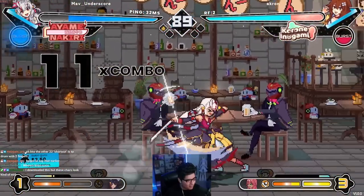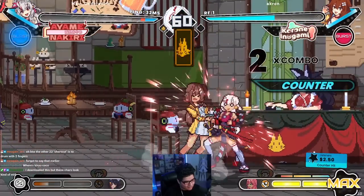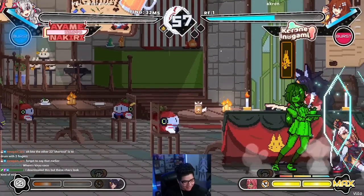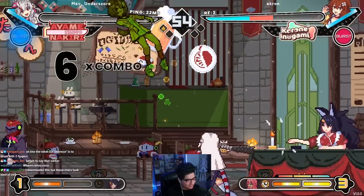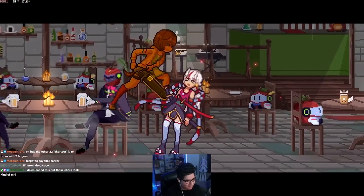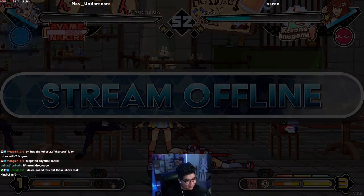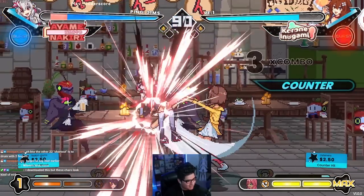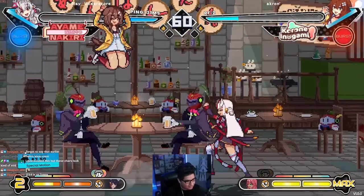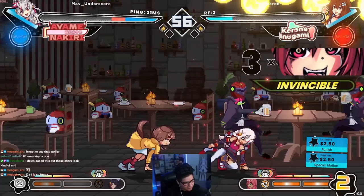This guy's been labbing, that move is busted — actually broken. Damn, she has far range. We win, let's go! That dive kick, if you can even call it a dive kick, is actually so dumb. If you anti-air me you're a god.